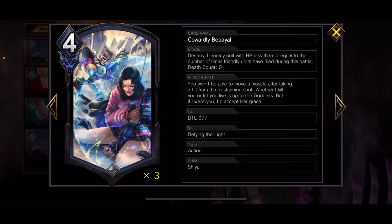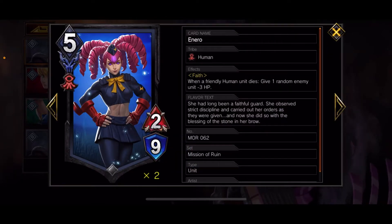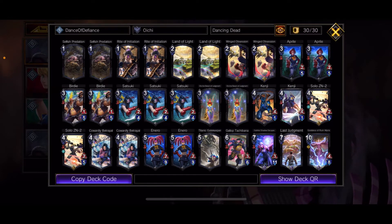Cowardly Betrayal: destroy one enemy unit with HP less than or equal to the number of times units have died in this battle. So if you keep recycling those Faith units, you can get this card up to ridiculous numbers — I've had it hit 12 HP, so it could destroy anything with 12 HP or less. Does it give them a chance to counter with an HP-gaining card? Yes, but when you have something at 12, it's a lot harder. Nero has Faith, and when a friendly human unit dies, give one random enemy unit minus three HP. Again, chipping, chipping, chipping — and then you can use Cowardly Betrayal or Divine Beast to straight up remove them.